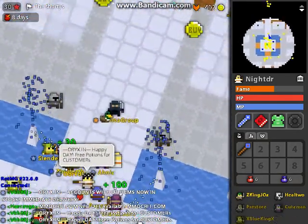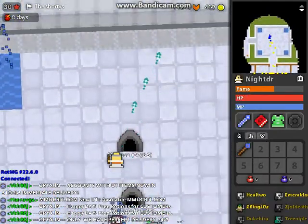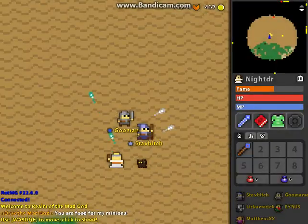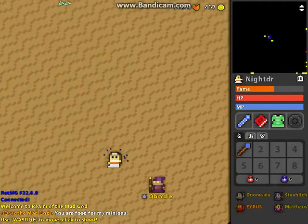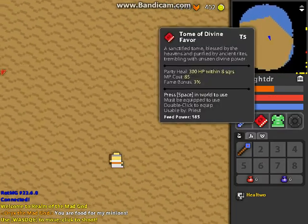Priest has like no DPS at all. Probably should use this. I'm putting on my C wand because I'm 3A now and I have two of them. Hopefully we can get — I want a protection too, holy protection, or a purification too, because those are awesome.